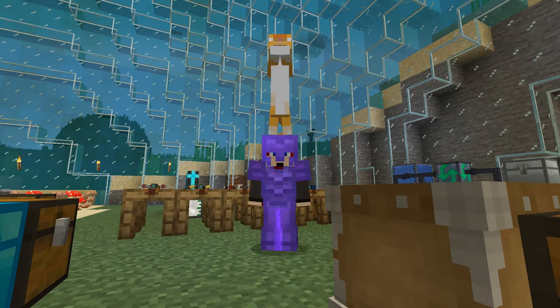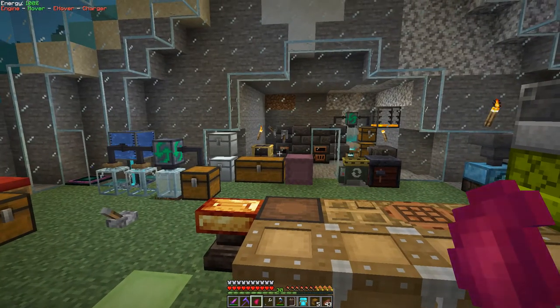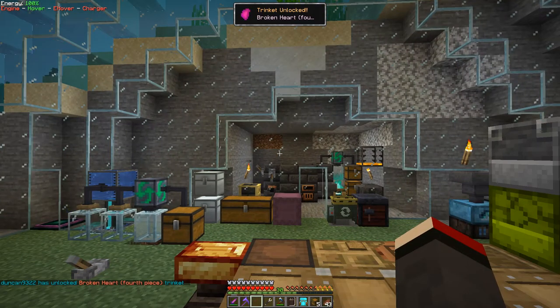Hello everybody and welcome once again to Feed the Beast Ocean Block. Today we are going to do a bit of Draconian Evolution and some power. Before we start, I've got this trinket here — it's a Broken Heart fourth piece and it gives me two extra hearts. Let's right-click and learn that, and then we need to add another trinket slot.